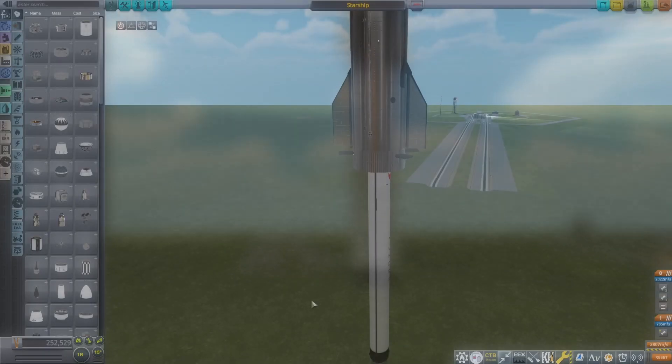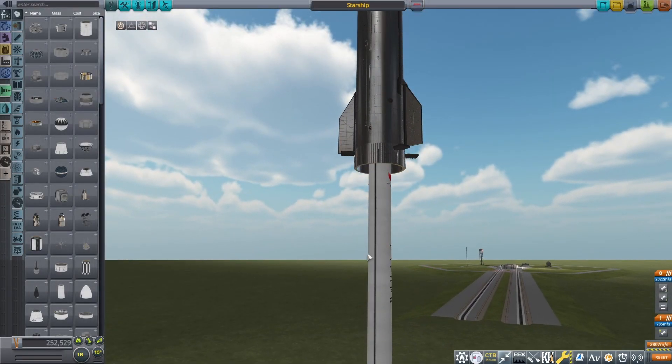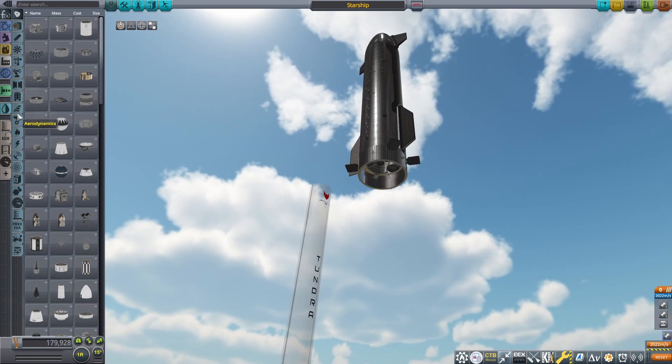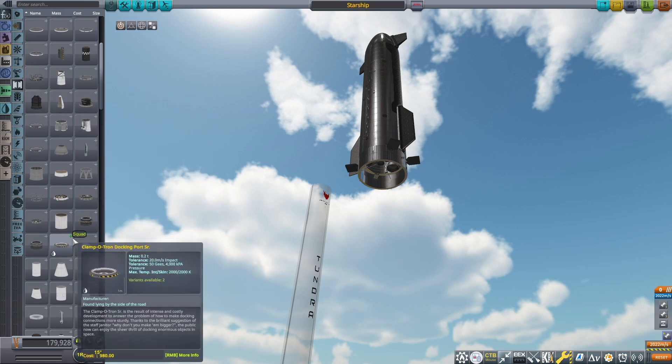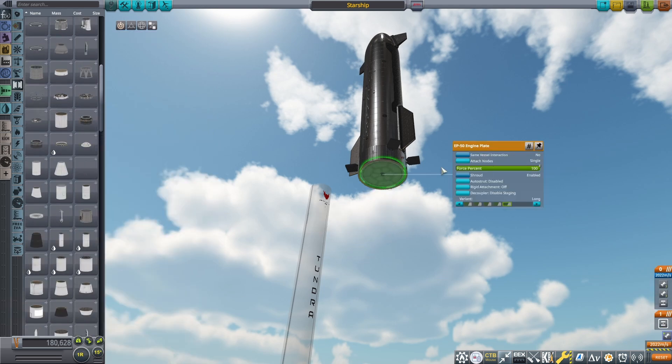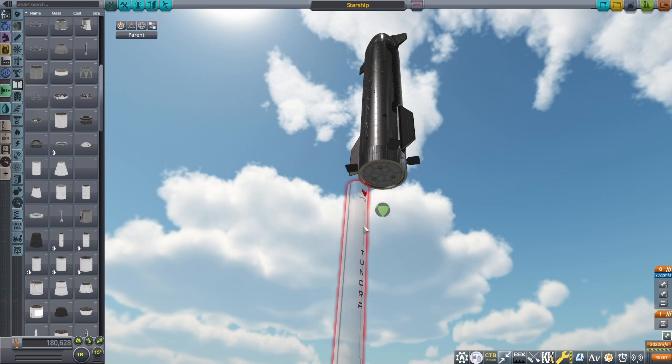Well, that went swimmingly. Alright, how about we go check back up on our Falcon-Starship situation, or see if we can have a little bit more success on that front. Maybe instead of just the one Falcon 9, we increase the Falconage, so to speak. Let's go ahead and grab one of these engine plates and chuck one of these on — let's try three Falcons.